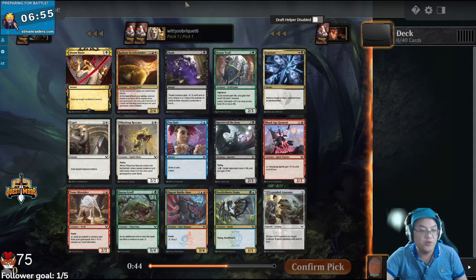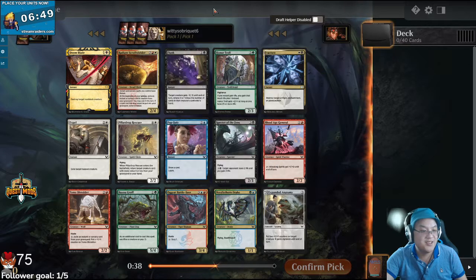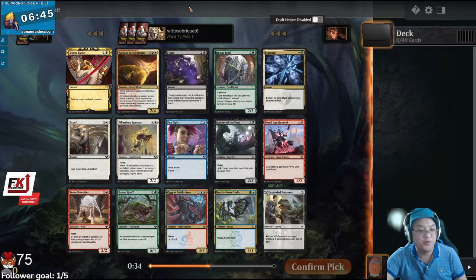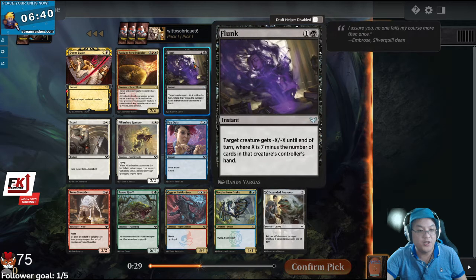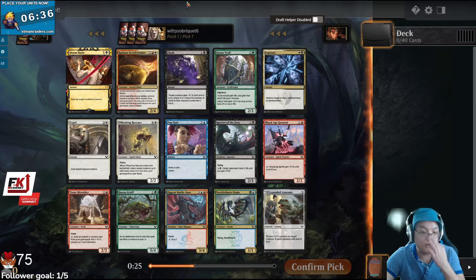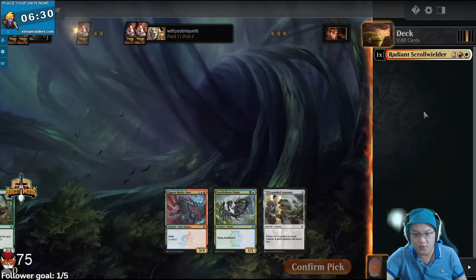Even though I think Doomblade is good, I think this card's pretty absurd. It's basically like Charmbreaker Devil — it doesn't return the card to your hand. Do you think Flunk might be better than Doomblade? It could be, just because of the lack of color restriction, and there are at least two black guilds in the format, which kind of negates the Doomblade. I'm gonna take the Scroll Wielder, though. It's really good if we get it working.